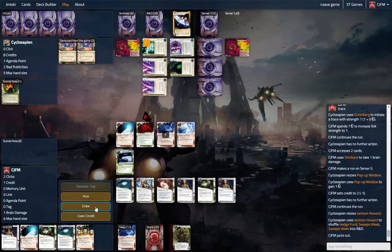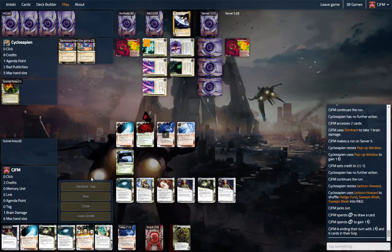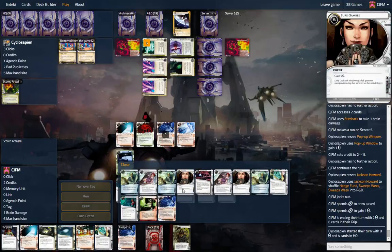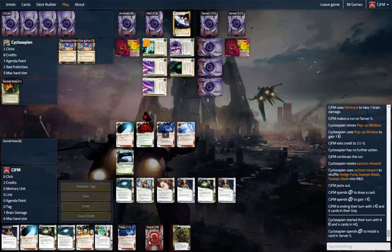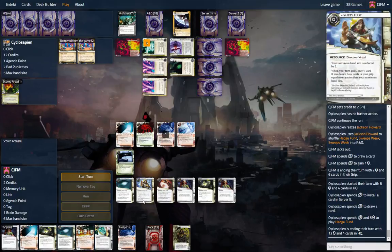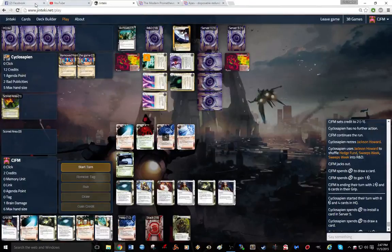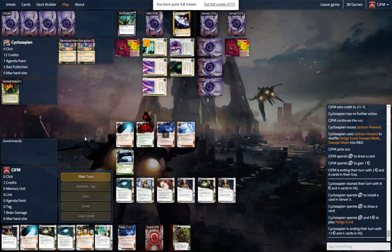20 cards left in R&D. We need some money, so let's draw. That's money — let's gain a credit. We had a lot of money going early and hit all of our cash, but now we don't have anything. We'd like to find a Kati Jones. One second — sorry about that, forgot that was on. Back to the game.